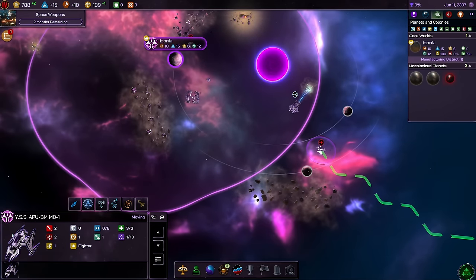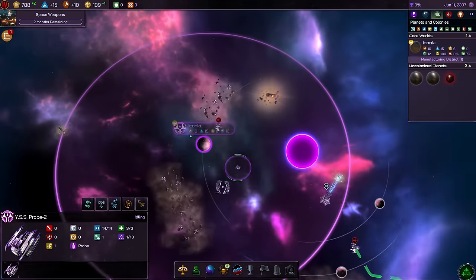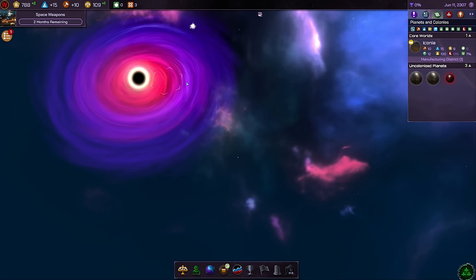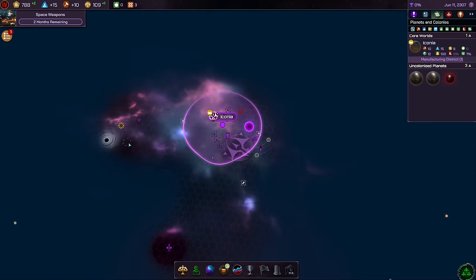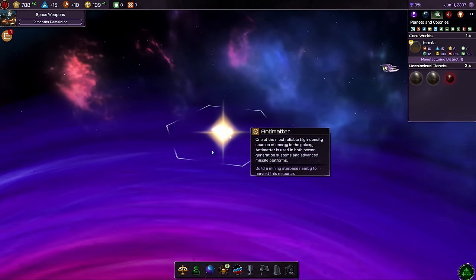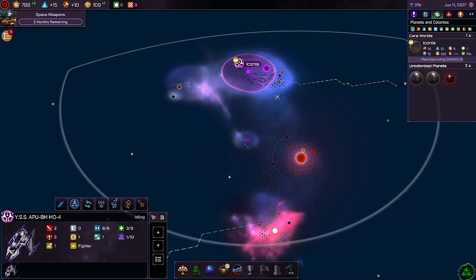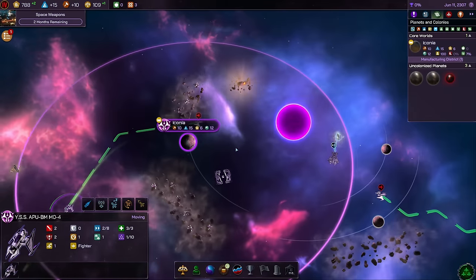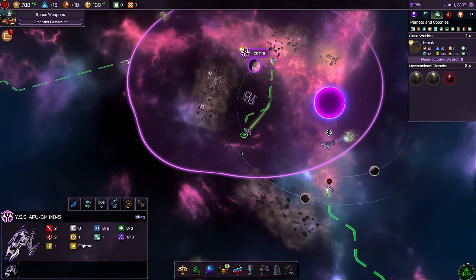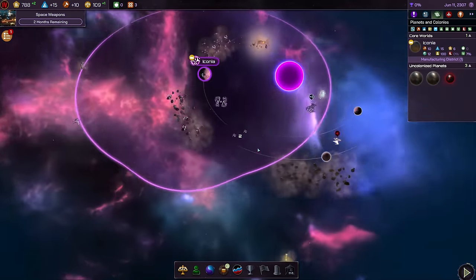We've finished constructing the probe. We actually got several new ships now — wait, there's a fighter too. We got fighters out of the queue — that's my mistake but I'll roll with it. We now have four fighters. There's also a black hole nearby which we could use for travel, and I think there's antimatter over here as well — antimatter grows around black holes and we can harvest it with a starbase. I'll send fighters out to explore and have a couple stand watch near the main base, just in case.